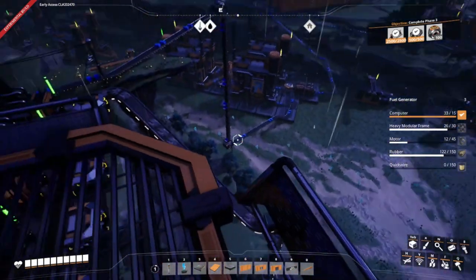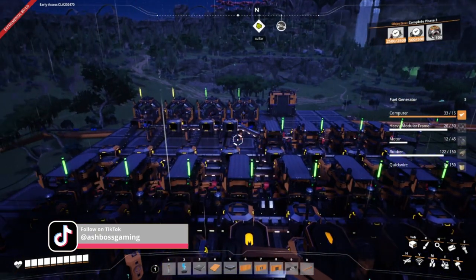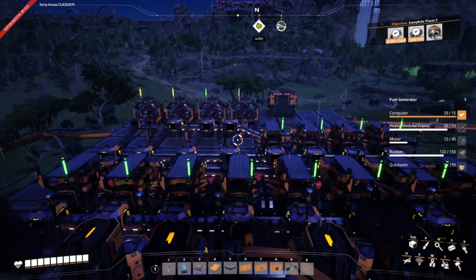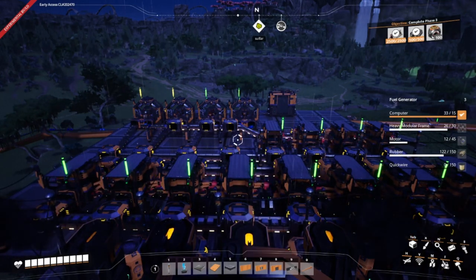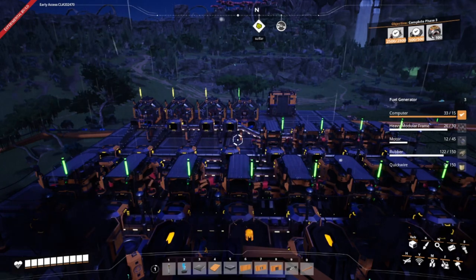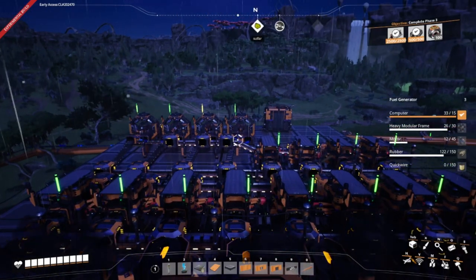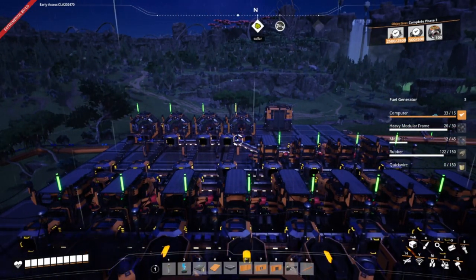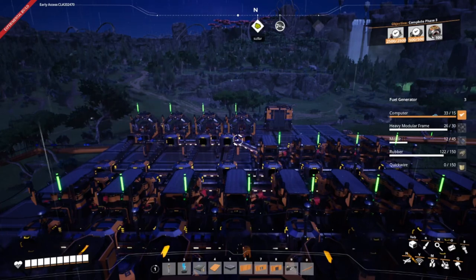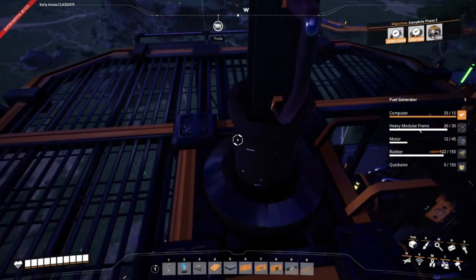I'll probably fix that one down there sometime this episode. As you can see on my to-do list on the right of the screen, you can see the fuel stuff, and you may see something we haven't got yet — quick wire. So apparently this episode we have to find caterium and set up a little caterium base. Once we do that and have enough stuff to produce fuel power, we might actually go into fuel power.